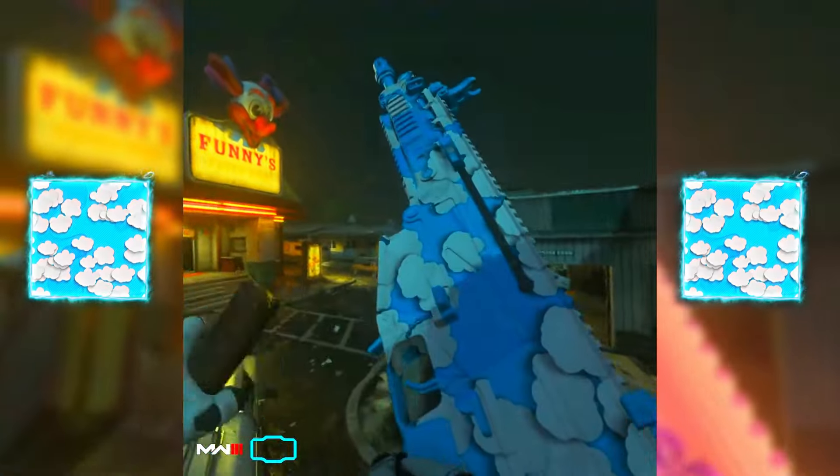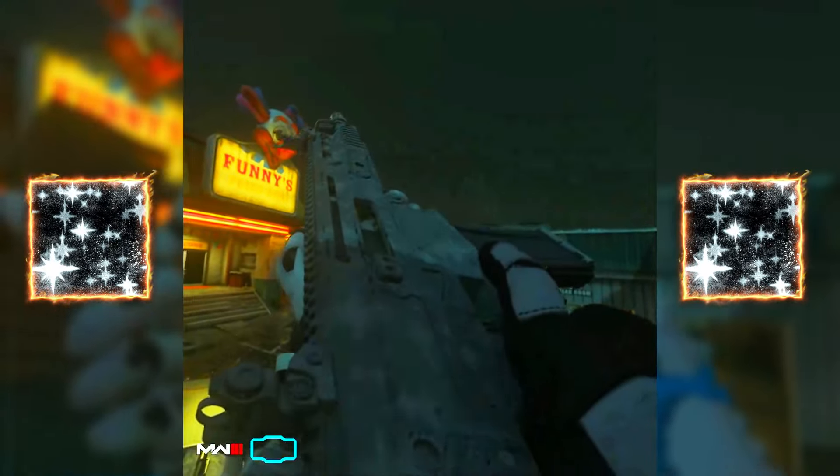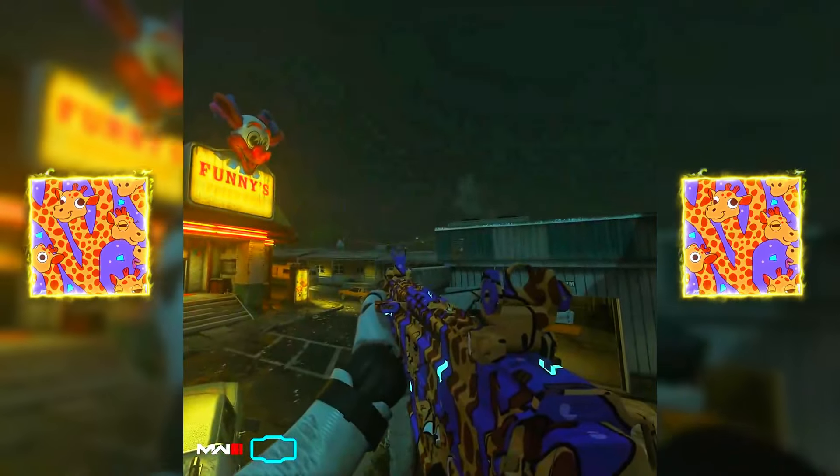Here is how to get new Live Laugh Lava, Sunset Armageddon, Cloudy Day, Bricked, Sparkle and Shine, and Tall Order camos in the new Rewind event.